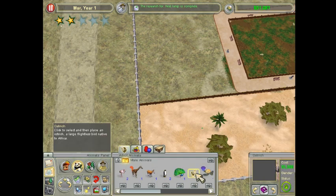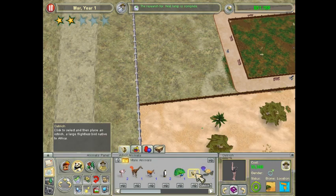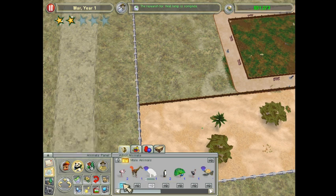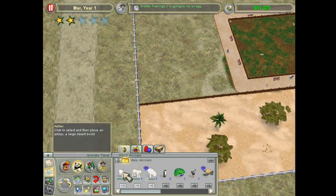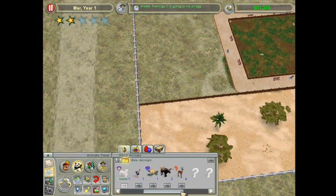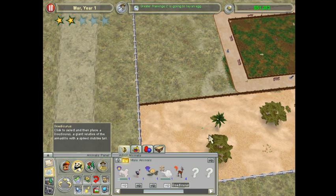The ostrich, I believe, is a lot of money so I think I'm not going to use that one. The addax is African. Teach me to click off right away. The jaguar is not, though. I am getting a lot more animals to choose from.